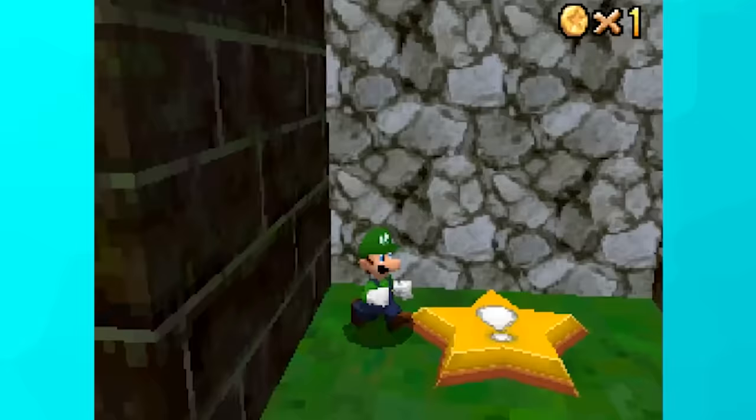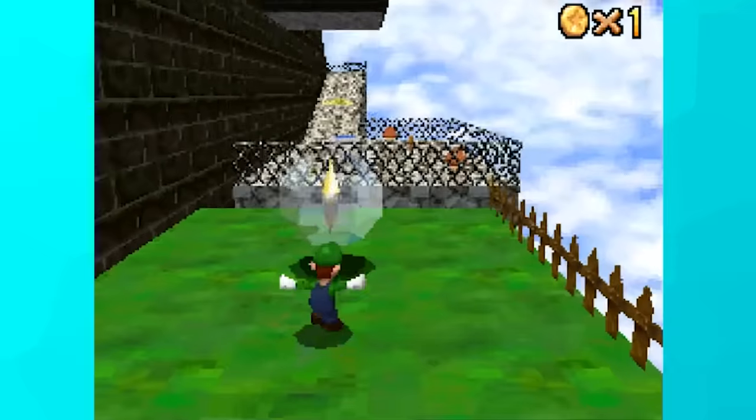Going back into Bob-omb Battlefield, Luigi was able to get all the red coins, 100 coins, and even star 5 where you shoot out of the cannon for the five secret coins. This took a while because I had to keep climbing the mountain to grab one coin at a time, but it was doable. After that, I dived into Whomp's Fortress and finished the switch star since I can break it now with Luigi.